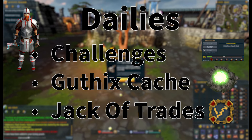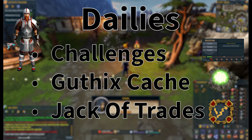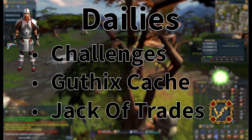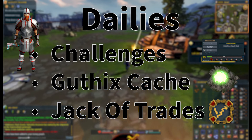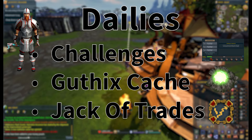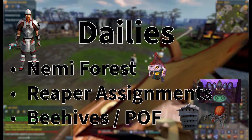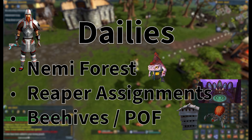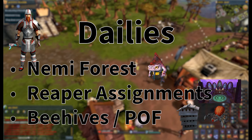Next up we're going to be looking at our dailies. We have our daily challenges, which we get three of and which unlock a path. Guthixian Caches, where we will go for divination experience. And the Jack of Trades Aura, where we have to train 20 skills a day for an experience tome. There's also the Nemi Forest, the Reaper Assignments, and the Beehives for the player owned farms. As we approach these I will explain what they actually are.